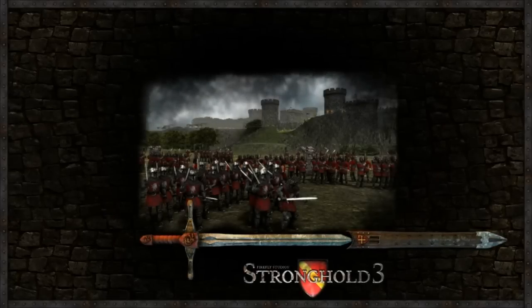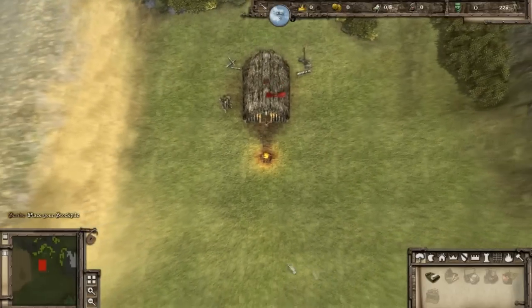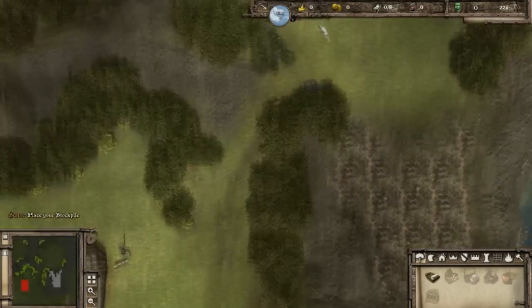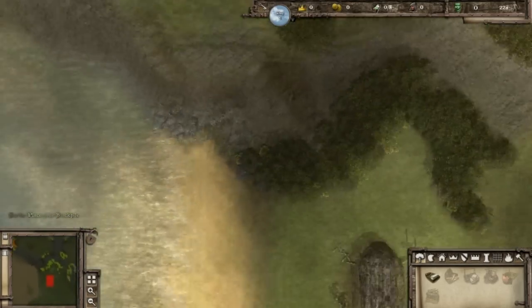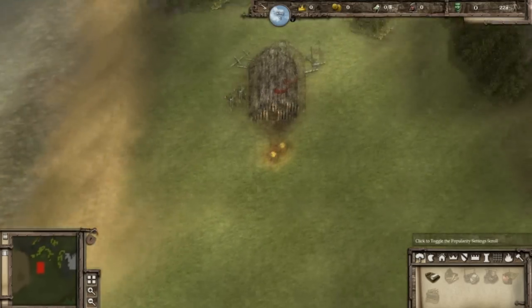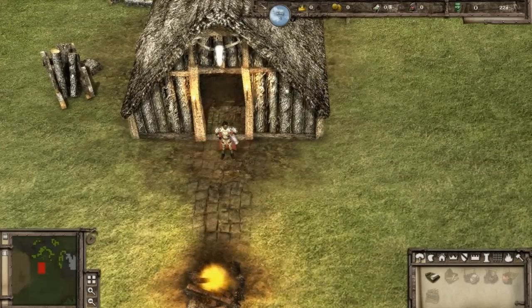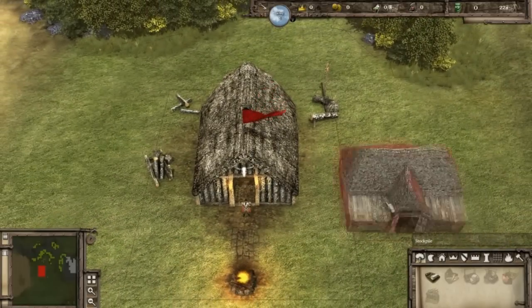I've been waiting for this for a long time and finally it is here. Place your stockpile, my lord. It's so familiar, yet it feels so fresh. There's a little road, a little path, a big open area, and here's a little pond or something. Let's place our stockpile. Here's our lord, inside the castle. We're going to place our stockpile.